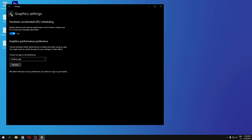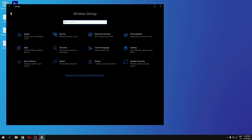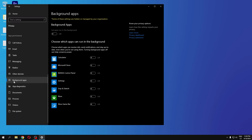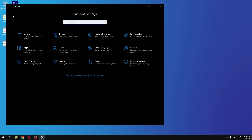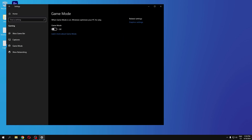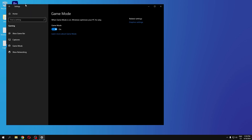In Graphics Settings, make sure you have Hardware Accelerated GPU Scheduling enabled, as this reduces latency and improves performance. Then click the Home button, go to Privacy, and under General, disable all those settings. Go to Background Apps and definitely disable them — this improves your performance a lot.